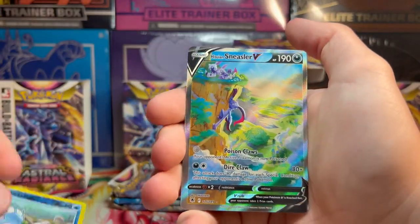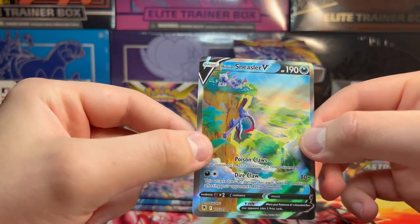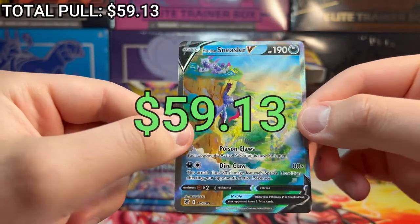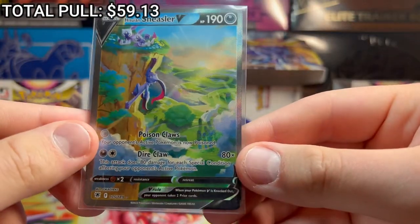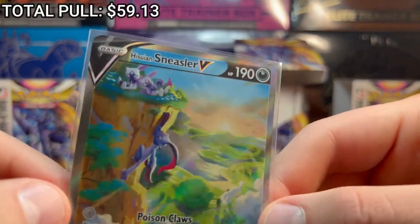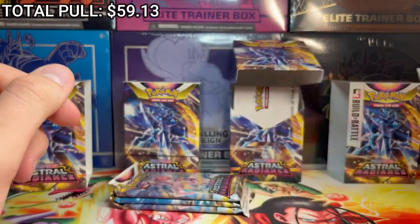Barboach, and on the end - whoa, right off the bat, a banger! We got Sneasel V Alt Art. Damn, that thing's sick. Who would have thought we got an Alt Art first pack from build and battle boxes? Astral Radiance right off the grip. The centering on this is pretty bad but it's a badass pull. Look at the little boys up there and him climbing up the mountain - that is sick right off the grip.